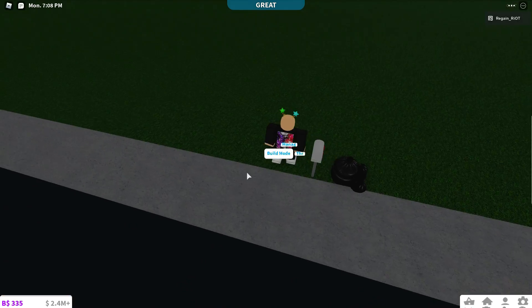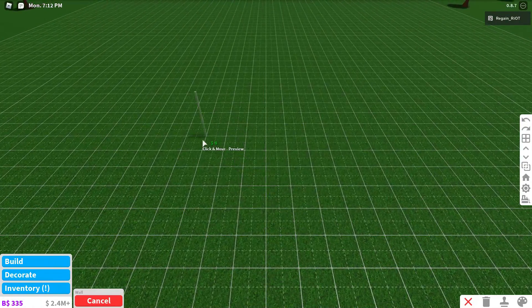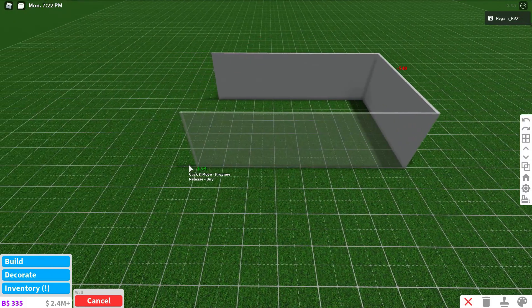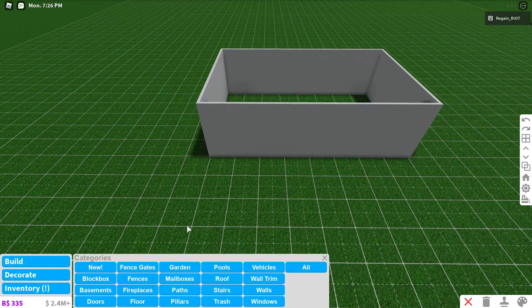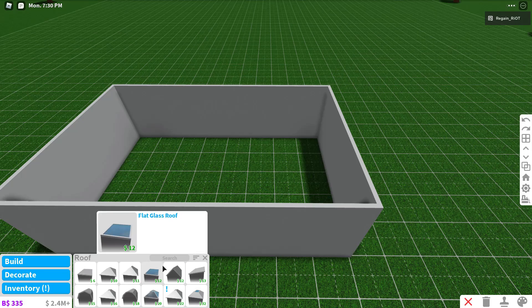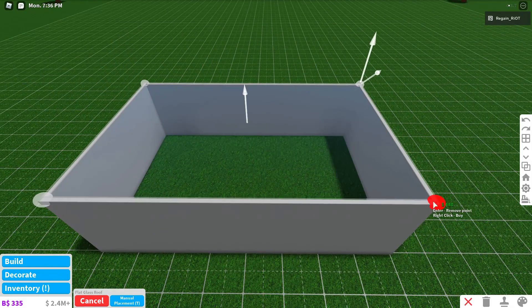So what you're going to want to do is go into build mode, and you'll go into builds, and then you'll do walls right here, and then you're going to want to build a little box, or build your house wherever you want the second floor to be. Then you are going to go to roof and choose any of these three glass roofs right here. I'll choose the flat glass roof and then just place it like that.